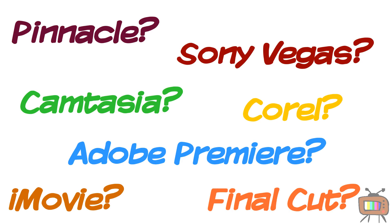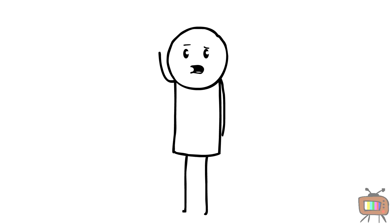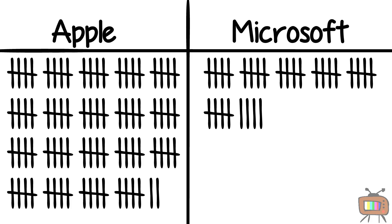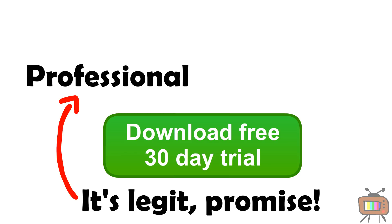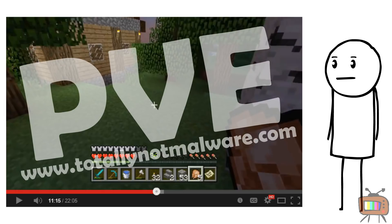Now just edit the clip in a professional video creator such as Windows Movie Maker. Wait — Windows 8 doesn't come with Movie Maker? Score 372 to Apple? Never fear, just go and download a free trial of a professional video editor. Don't worry, people won't mind the huge watermark across your video, because remember — who cares?